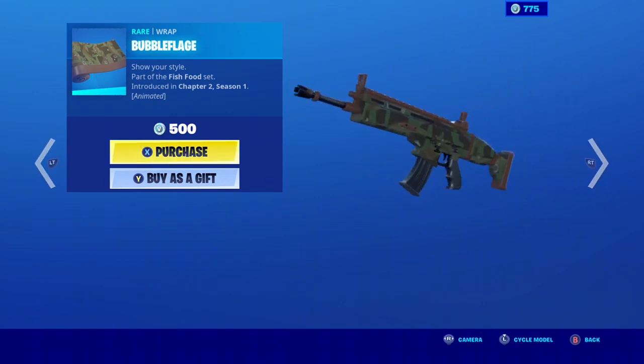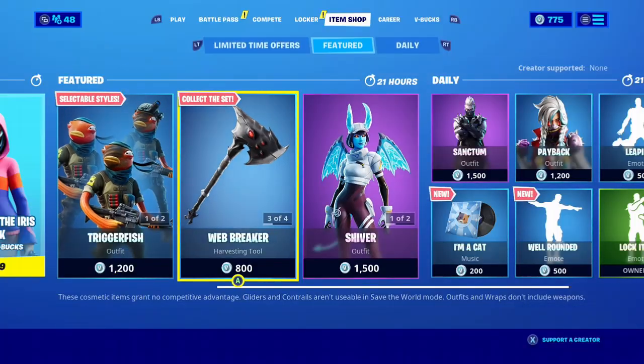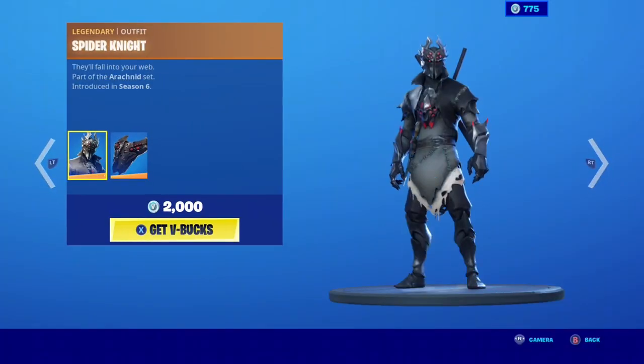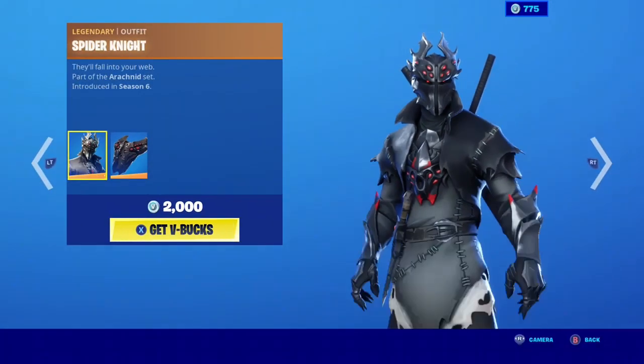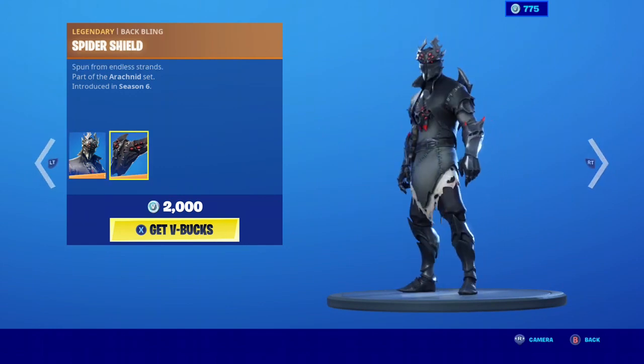We have the Bubble Fletch wrap. Looks really nice. We have the Spider Knight skin. The backlink, the spider shield. It's a super cool skin.